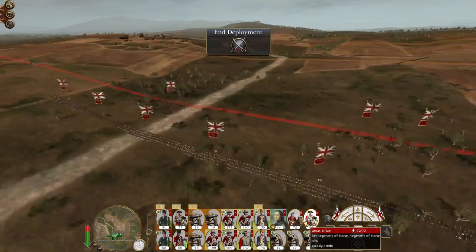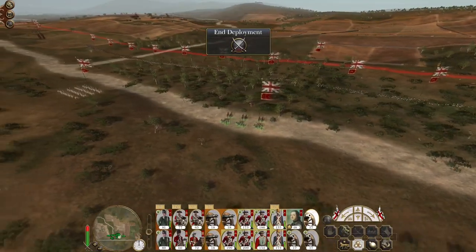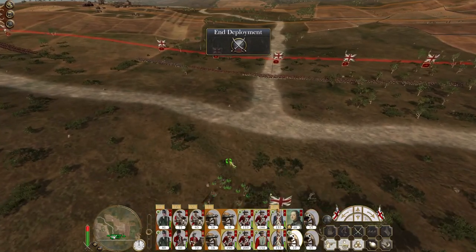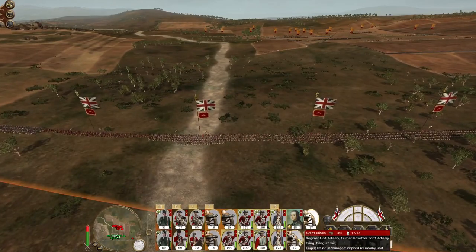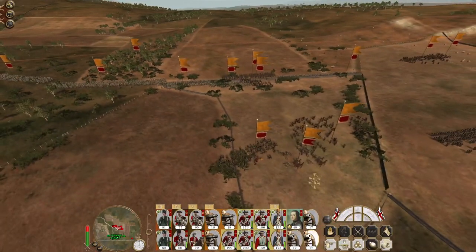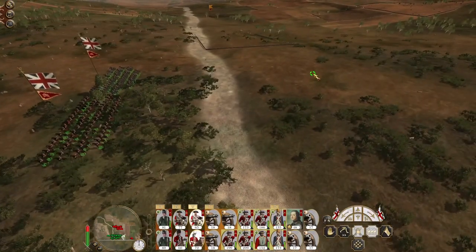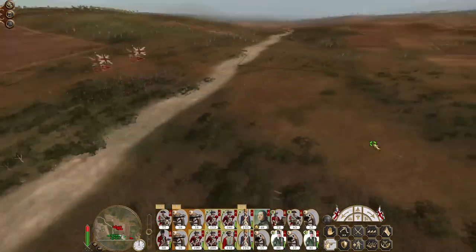Let's group our cavalry up. I've put all my rangers onto one flank so I can better try to keep them alive, because my ability to keep skirmishers alive on the flanks is not great. I don't want to send them ahead because they'll end up just getting shot down as they retreat through my line or ridden down by my own cavalry. I'll pivot my rangers to act as a bit of cover.